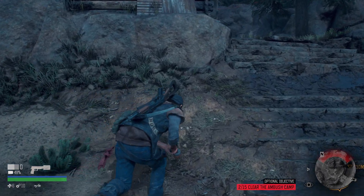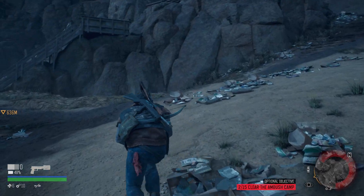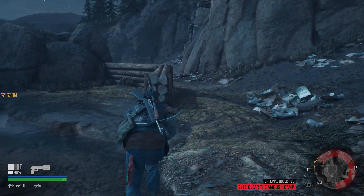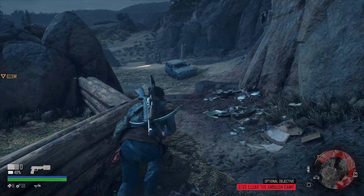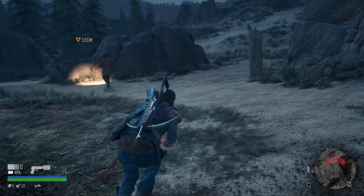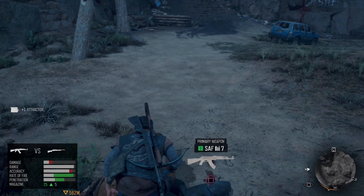We'll worry about looting these corpses after — I don't want to get caught out in the open. We've killed two but there's still 13 to go. Just saw a flashlight over there. What the heck — oh, a swinging corpse! I thought somebody was bugged out. I should be able to sneak up on this guy without any problems; nobody's looking down. These guys don't watch each other's backs very well. I'll check this one — he had an attractor, good.